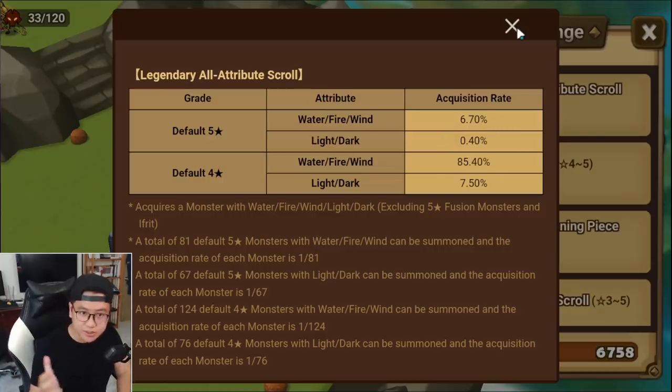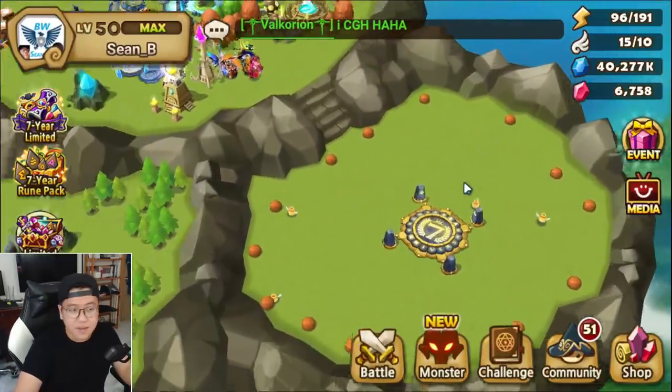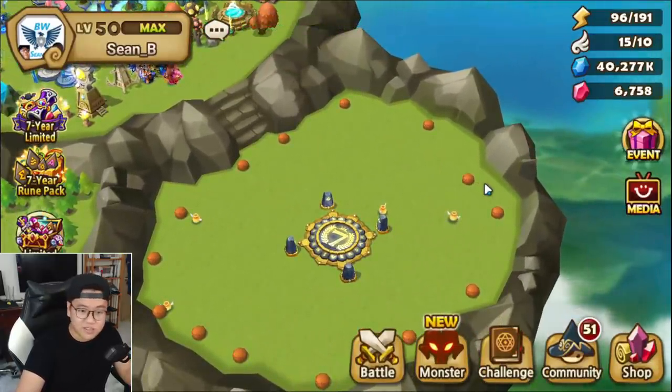My initial thought in the initial video when I saw the info about the scroll was not correct. You don't get a good chance to get LD stuff. If you get something LD, you are actually quite lucky, especially LD 4-star unit. But most of the time you're probably gonna get a default 4-star elemental unit, which is a shame. Think twice before you purchase the new scroll because it might not be the one that you really want.